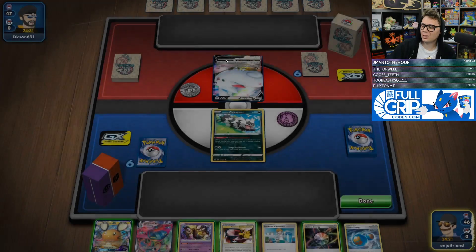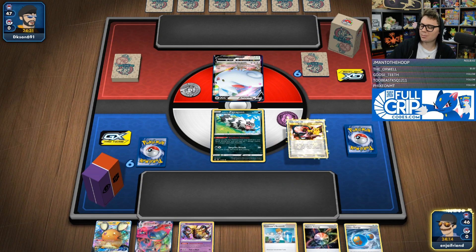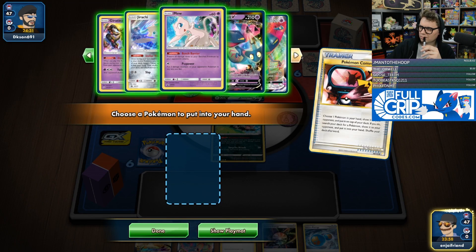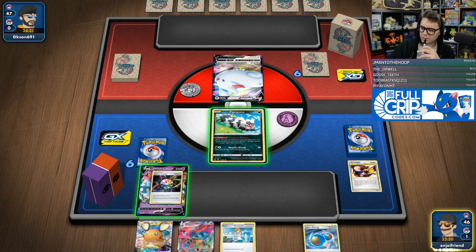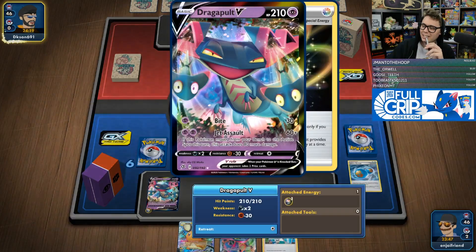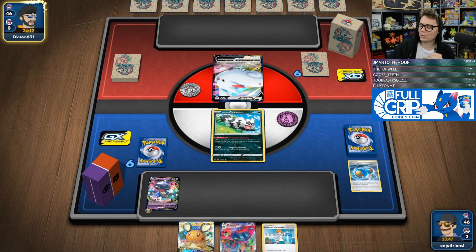Now against Togekiss, which resists fighting, Dragapult just seems like the better call here. I think you want to lead Dragapult. The idea is that it's a Dragapult deck that has Urshifu to help cover its weaknesses, because Dragapult's weaknesses are pretty glaring — it's weak to Dark, Eternatus is a huge threat, and the Urshifu is relatively easy to power up. It's got a one-energy attack, which is pretty good.